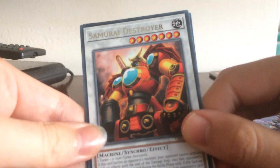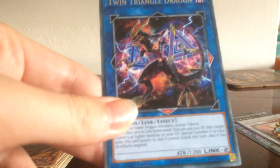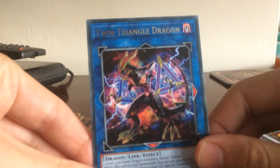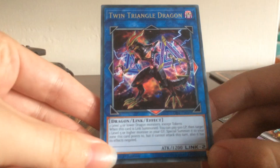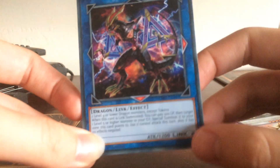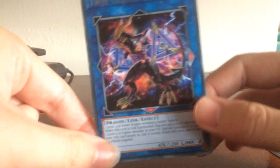Samurai Destroyer — I kind of just need it for a good attack, really. I'm trying to look for more synchros. And I've got a Twin Triangle Dragon. I kind of just need it for special summons — it's more just to special summon any level 4s that I've got.